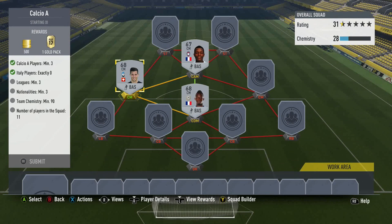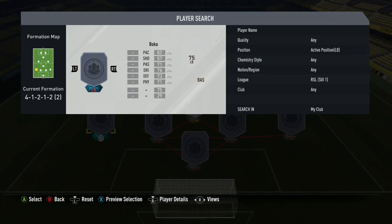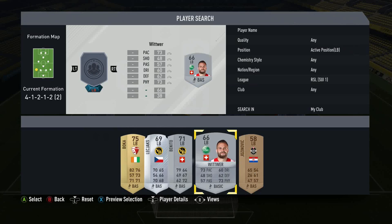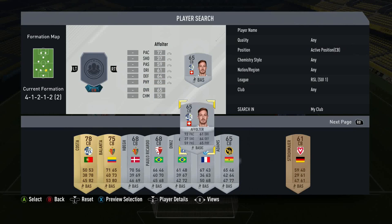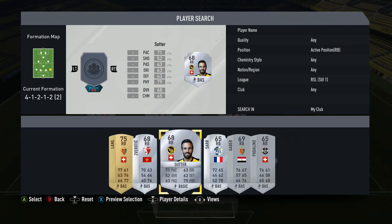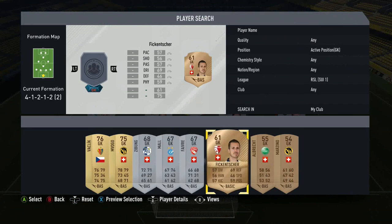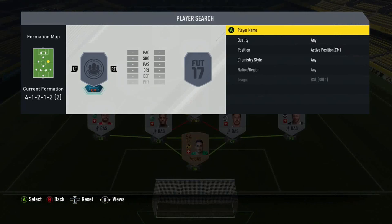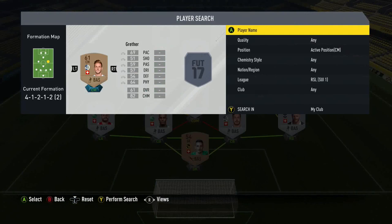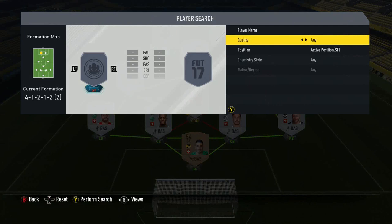That's our three Calcio A players. A minimum of three nationalities isn't going to be a problem. Now if I have got Swiss League players... I believe the Swiss League is quite an early one. Yes - so I have got some Swiss League players. Do I have some Swiss players? Yes. I'm going to have to use silvers here because I need the players to be Swiss - that's going to be better for chemistry. That's four, this will be the fifth Swiss League player. We'll use a bronze here - perfect. That's five, and then the sixth Swiss League player, we'll use a bronze here as well.